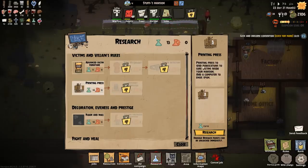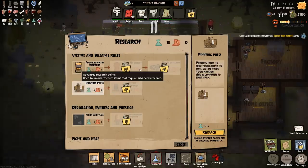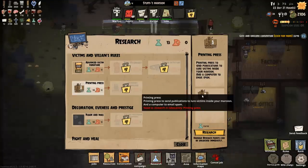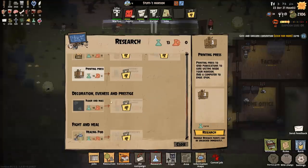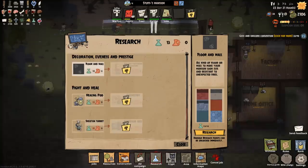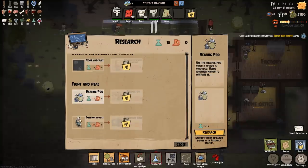The printing press — send publications, do a victim's side, add a computer to email spam. Ooh, evil floor decorations — nice carpet and such. So if we get that it might make it look evil and resistant to unexpected fires. That's good. Fight and heal and skeleton turret.